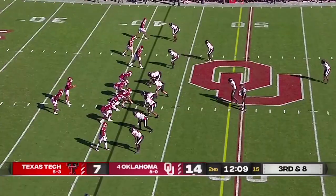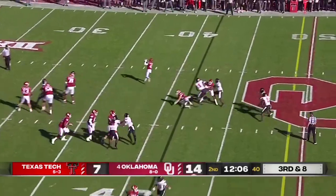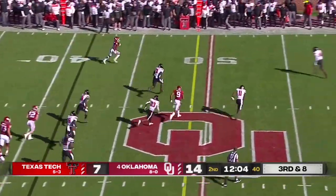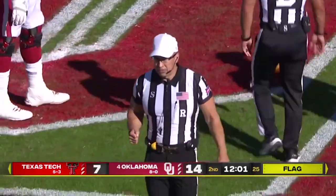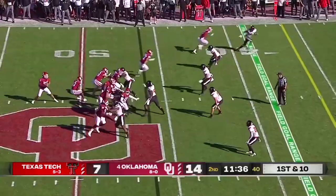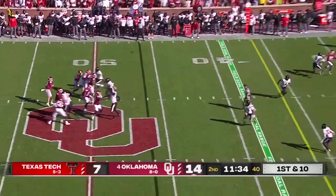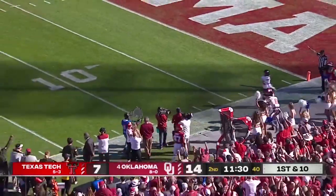Mario Williams comes open in the corner of the end zone — true freshman to true freshman. Third down and eight, wide open Mario Williams, a flag down. There might be a pick — there is no foul for offensive pass interference, the ball was caught behind the line of scrimmage. Play action again for Williams, throwing deep, got a receiver, the pass is on target again to Mario Williams, who gets behind the coverage with that speed.